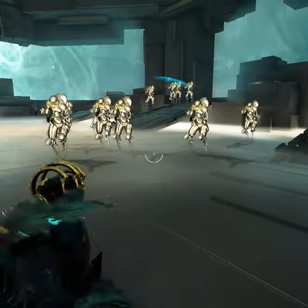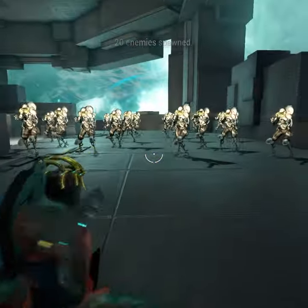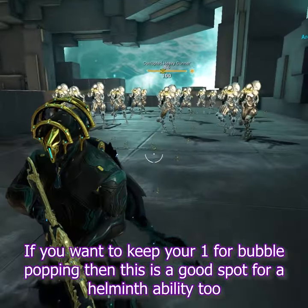Second ability puts six cold procs on enemies in front of you. It's basically a 50% slow effect if you just cast it once. But with the augment, you can get a lingering 75% slow effect on top of that.